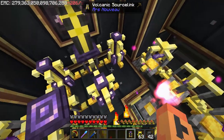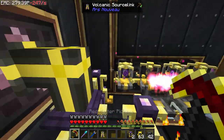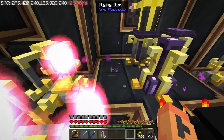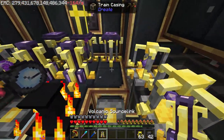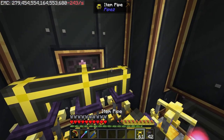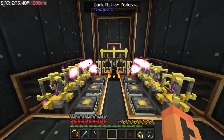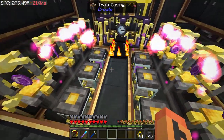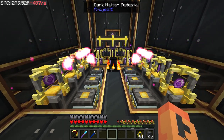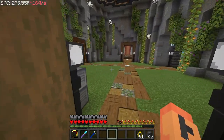We want another pedestal, another pedestal, source link, source link, and then grab the item pipe. Are we actually gaining mana now? We are! Oh my goodness, this thing is a light show — look at that! It's going really fast too. Not too bad at all.